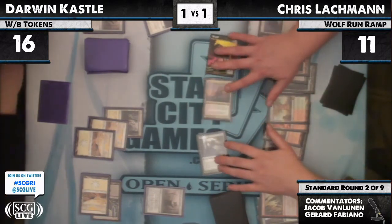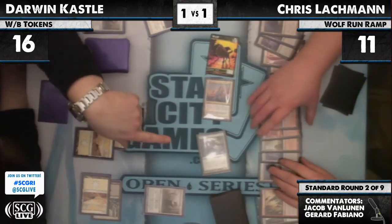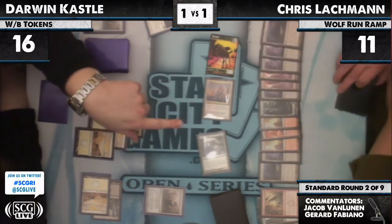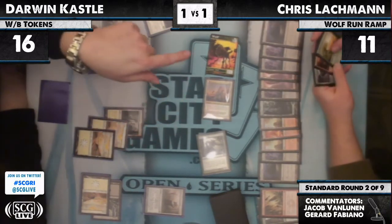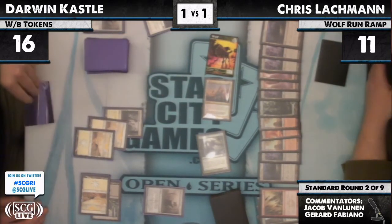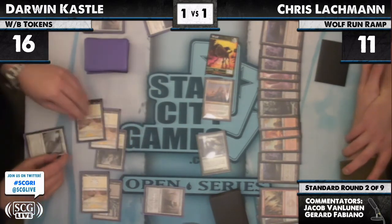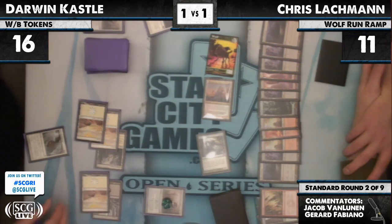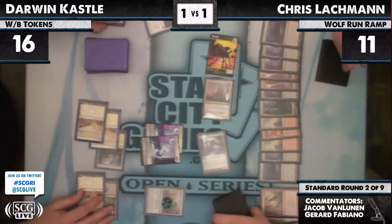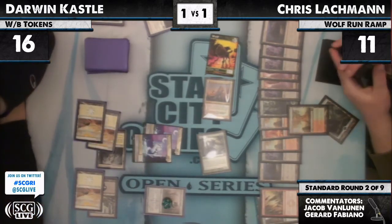Lachman attacks with everything. Darwin is thinking — this is the classic Darwin bluff, like 'are you sure you want to kill me?' How much can you deal? Oh, he's got a real Vault — there's the Midnight Haunting. Counting damage: one, two, three, four, five, six, seven, eight, nine, ten. He could pump the Primeval Titan to a 16 with Wolf Run. Primeval Titan has trample already — so he's probably going to trample through. Darwin takes 16.